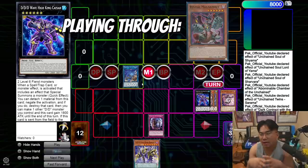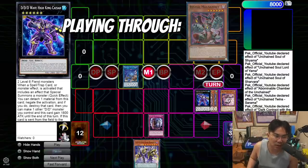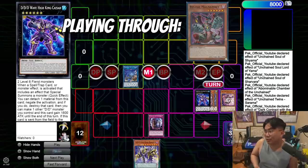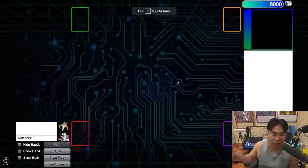This combo does have a cost — it doesn't play around Change of Heart the best. If your opponent Change of Hearts, just activate Escape, pop your Rage and pop your Caesar, because if they take your Caesar that's really bad for you. Or if they Thrust you, pop both your monsters so they can't add anything to their hand — they'd have to set it. So I think that's fine.